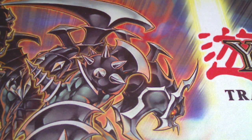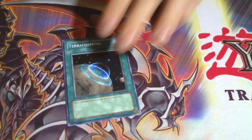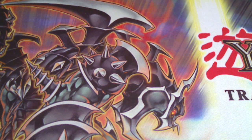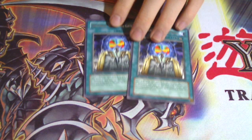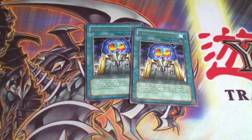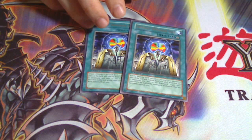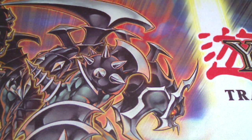Next we have Terraforming — basically to search out Future Visions; you should have more than one Future Visions. Heavy Storm — self-explanatory. Then two Different Dimension Gates. You can use these to abuse Fortune Lady Light and then abuse Fortune's Future. This deck just abuses the same cards over and over, and it works so well.